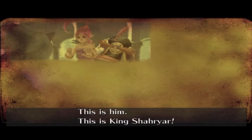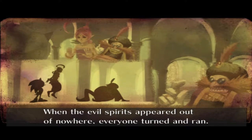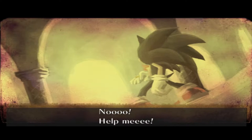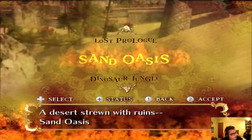You're making a mistake! This is him! This is King Sharyar! Really? Such insolence! Guards! Seize this blue spiky thing at once! Where are your men, your highness? That's right. Let me explain. When the evil spirits appeared out of nowhere, everyone turned and ran! And I was stuck having to hide in that jar! Arty got freaking swoosed! My boy got swoosed by a pterodactyl! Guess it's time for a little action. That was interesting. Eggman is now King Sharyar.